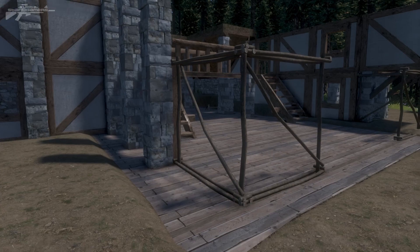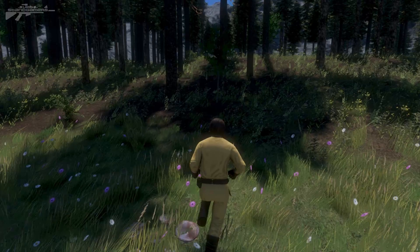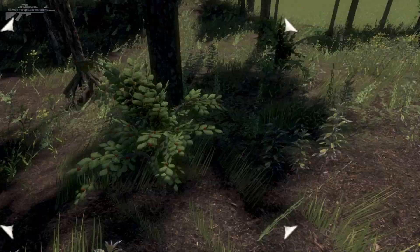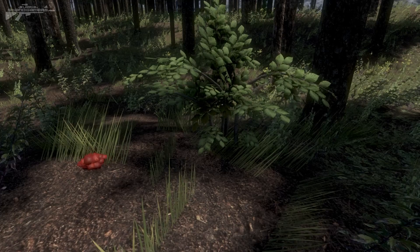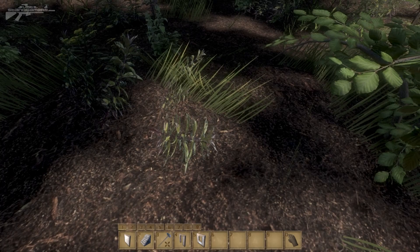In last week's update we were able to actually start building different construction stages — as you can see here we've got some twigs putting up this barn together. But now they've added another survival feature: we're going to wander over into the woods where they've given us the ability to pick fruit, berries, and different supplies. There are up to four pickable plants. You can see a nice little berry bush there with berries on the branches, and if I hit T on that berry bush you'll notice the berries disappear off the bush.